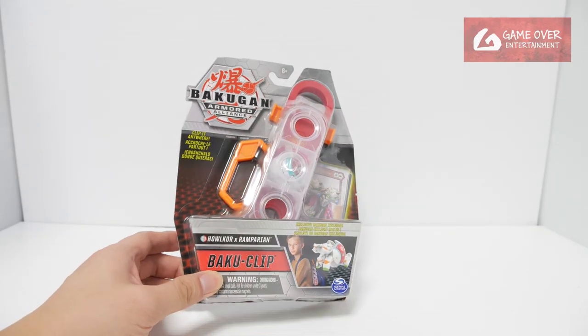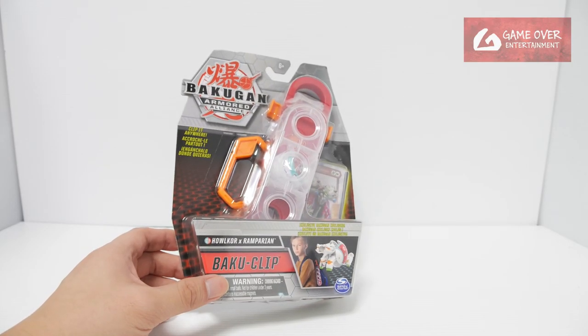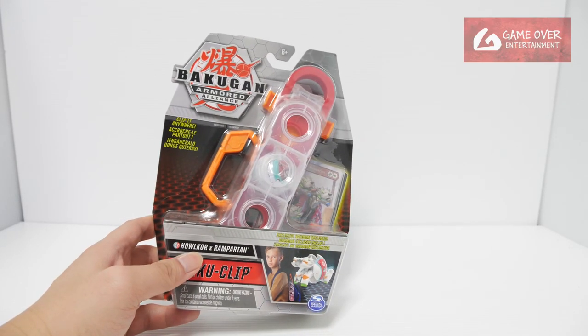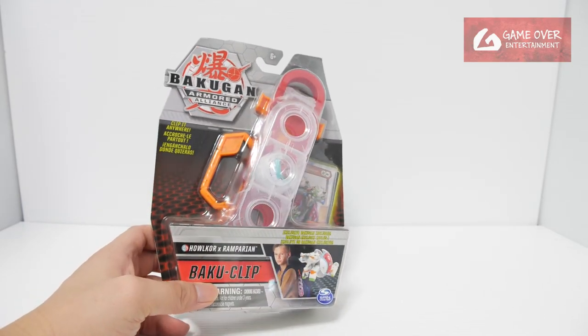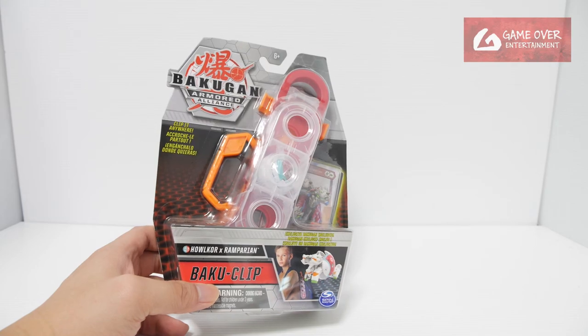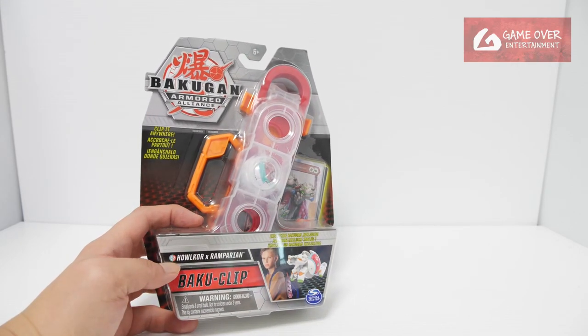This is Hellcore X-Ramparion. It's an exclusive Bakugan — all Bakuglips in Armor Alliance are exclusive. Hellcore originally was in Darkest, Lightning's Bakugan. Ramparion was originally in Aquus, Shun's Bakugan. The original faction would have been Darkus and Aquus, but here it's Heos Pyrus.